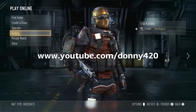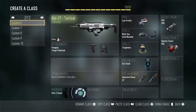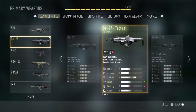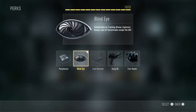Donny420 here with another tutorial. Today I'm going to show you how to camp in Call of Duty. First, to effectively camp you need the right class setup. I recommend using one of the highest powered assault rifles — either the bow — and put target enhancer on it if you have it. Make sure you have low profile, blind eye, cold blooded, and explosive drones.